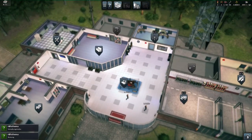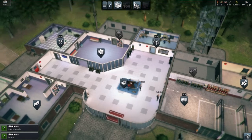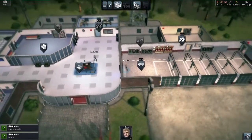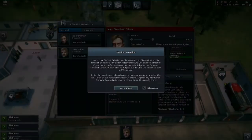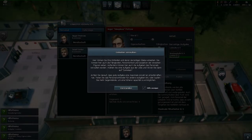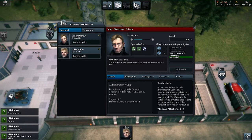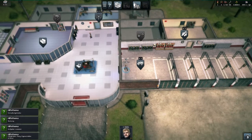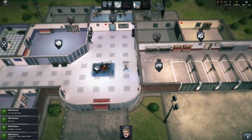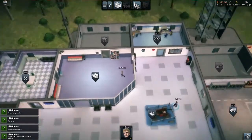As you can see, it's kind of an RTS top-down view. You have firefighters in your station, you manage the station, you have different rooms. Here you can see the stats of each character, their traits and whatnot. You can also assign different tasks to the firefighters — I'm sending them both to the cantina to eat something.